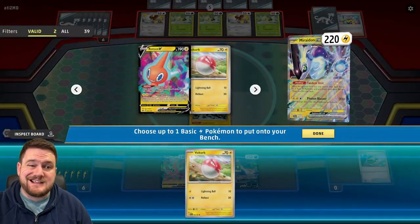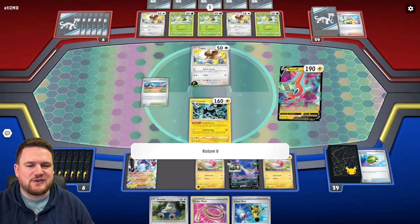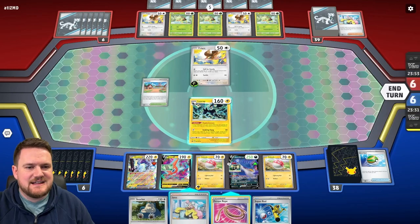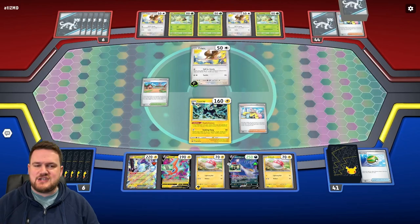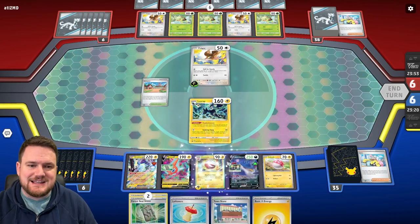I think it's worth going for a Tandem Unit here. We can Tandem Unit and maybe grab another Voltorb. Now the reason we played that Forest Seal Stone down is so we can come through here and grab another Supporter — shuffle these cards to the bottom of the deck and draw a fresh six. We just want a Lightning Energy, that's pretty much all we need here. And we do manage to find it, plus we get the Electrode.